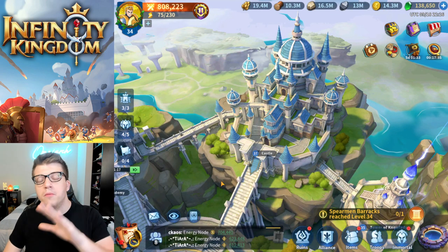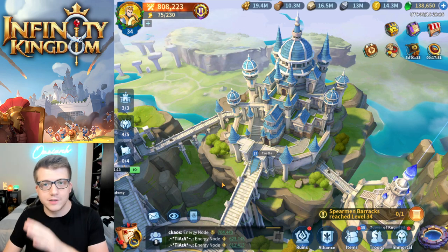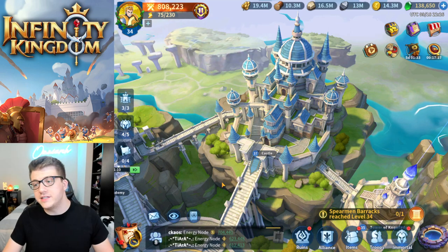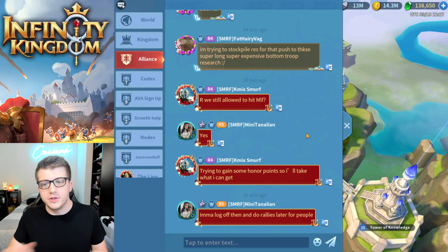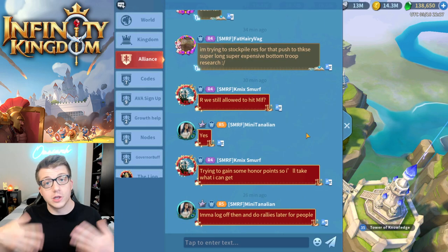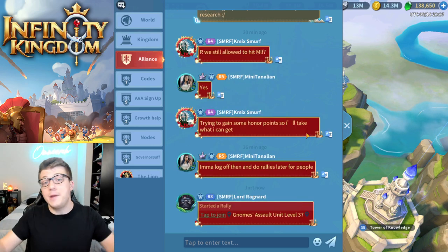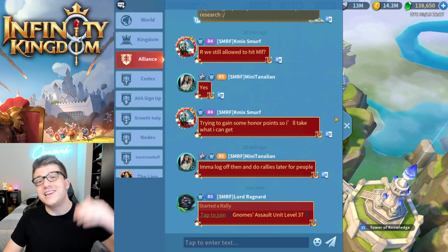That's why it's important to join a large Alliance with lots of active players — when you need those helps, they're online. The higher your castle level, the more helps you'll be able to get, so focusing on upgrading your castle first is crucial. The Alliance is also a community — there's an Alliance chat where you can learn about the game, talk to people, make friends. It's a game, you're supposed to be having fun.